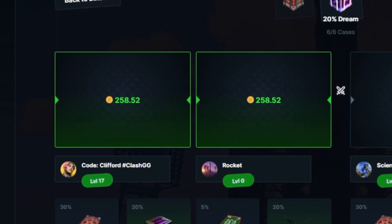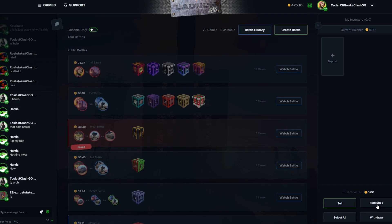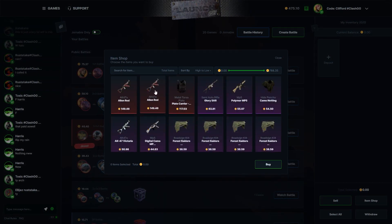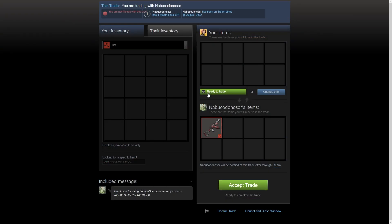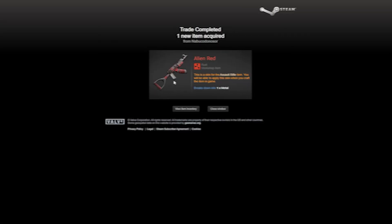That is a win! Alien red and tempered AKs on both sides — 258 a piece, that is mad. Now I want to go to the item shop and see how the withdrawal works since we haven't won on this site before. I'll take out the alien red and we'll basically be back to starting balance. I've also got a giveaway going on the Discord, restarting every Monday. Let's click withdraw — that came through in like 15-20 seconds, pretty fast.